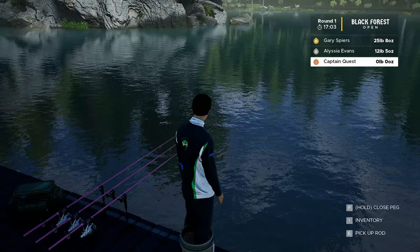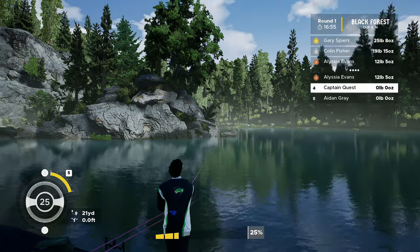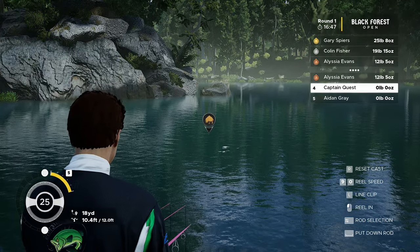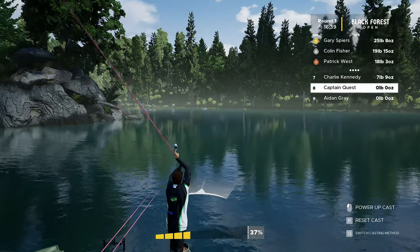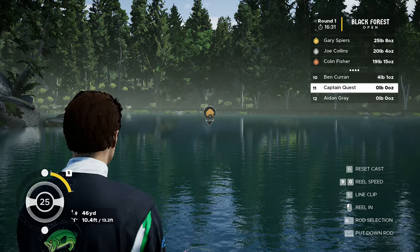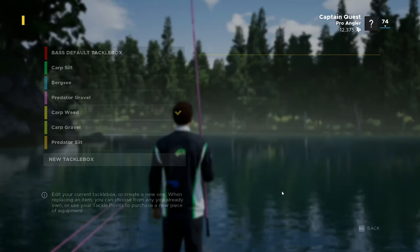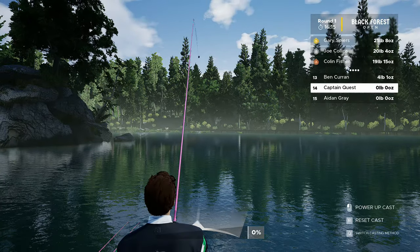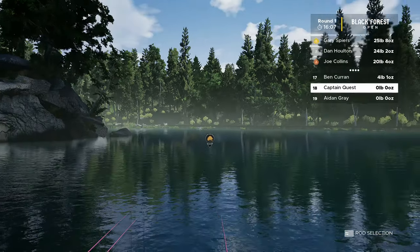I'll change the tackle box — let's go to the weeds and do the pop-up tiger nuts instead. There should be plenty of weeds in here hopefully. Typical — there are no weeds to be had, it's all silt. We did hit some before but I think it was more in the middle of the lake. This is unbelievable, it's all silt. Let's go back to the standard setup — I don't want to waste any more time. We'll just recast. Four minutes in, not very good so far. At least we found silt this time.